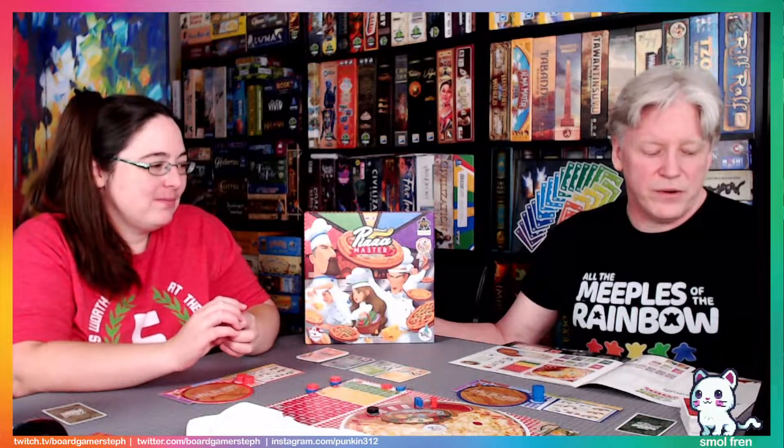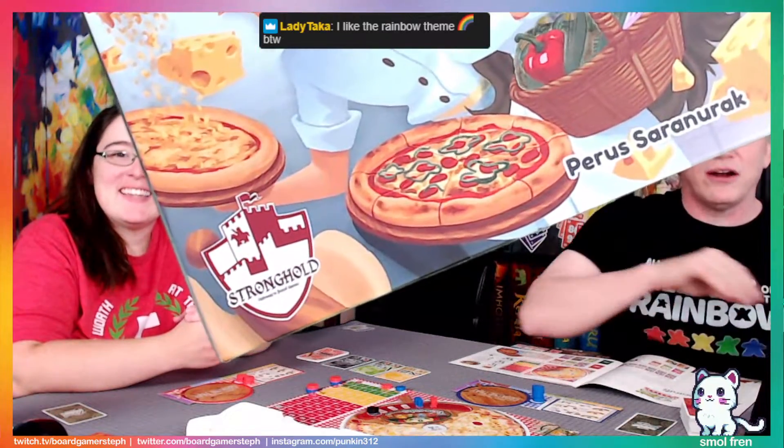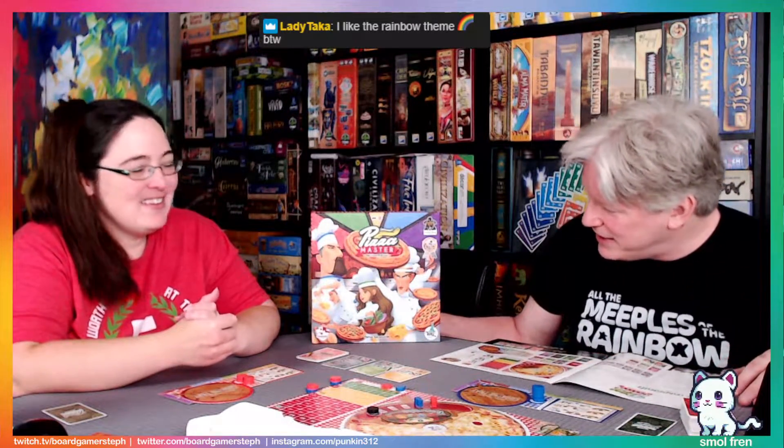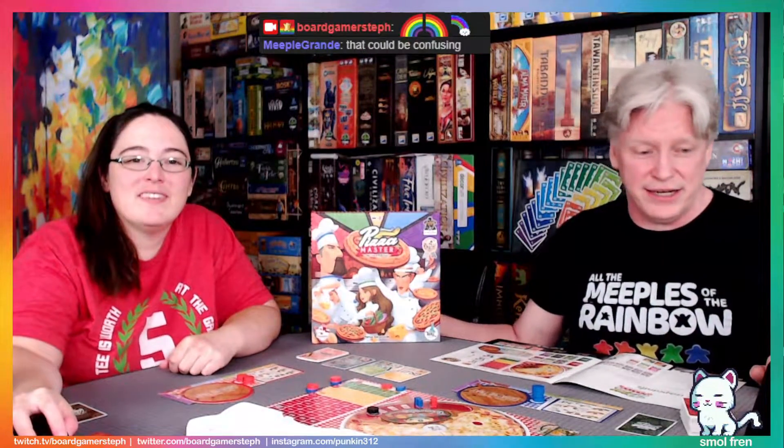Hey everybody, I'm Steph and I'm Michael. Today we're checking out Pizza Master: The Revised Edition. There was an original edition and they actually changed a few rules between the normal and the revised edition. This is from Stronghold Games — well, officially Stronghold of Siam — but the logo pretty much says Stronghold. It did win the 2019 Thailand Board Game Award, and it comes with English and Thai rules.